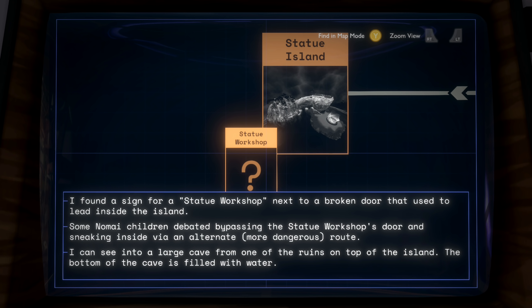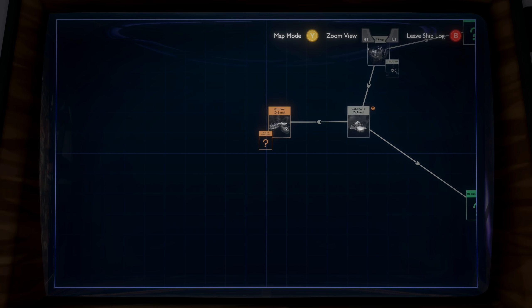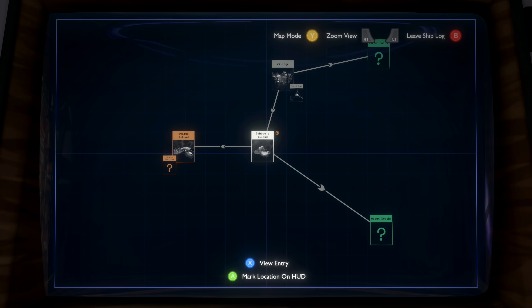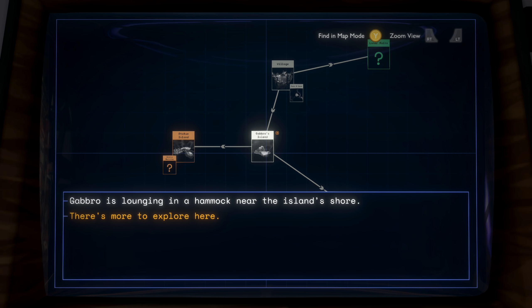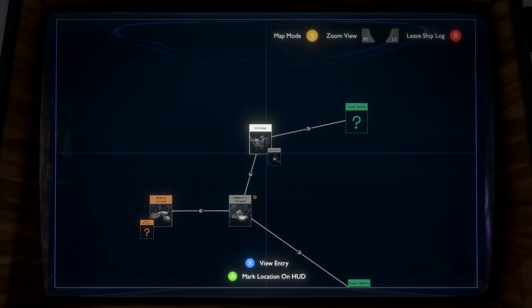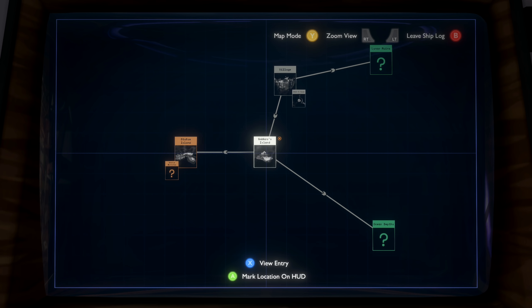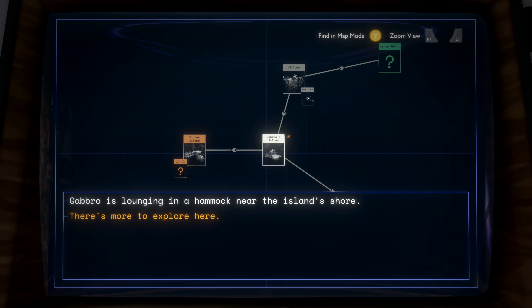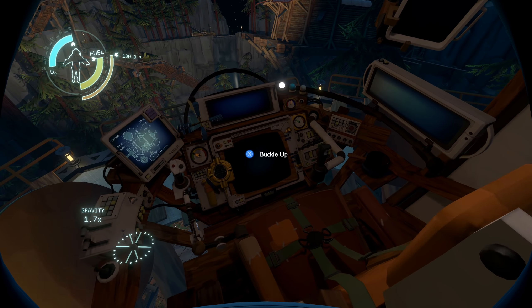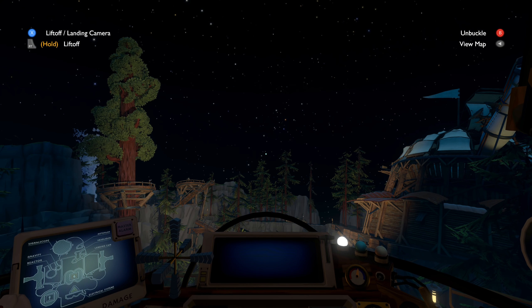Some children debated bypassing the statue workshop's door and sneaking inside via an alternate, more dangerous route. I can see a large cave from one of the ruins on top of the island — the bottom of the cave is filled with water. There's a strong current that prevents anything from sinking below it. My text in the observatory talks about calibrating some sort of device on Ash Twin — the lunar ruins. I think let's go back and see if we can figure out how to get into that workshop — we know there's an alternate way.